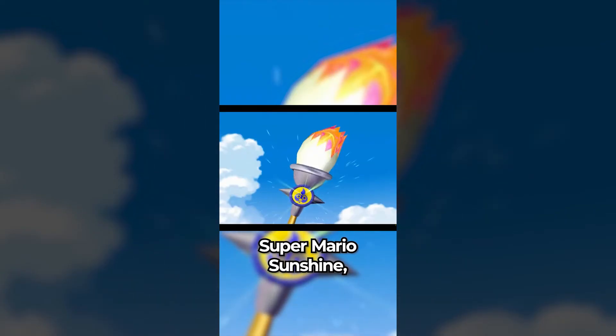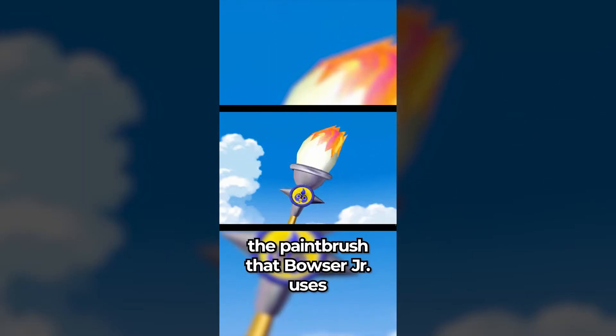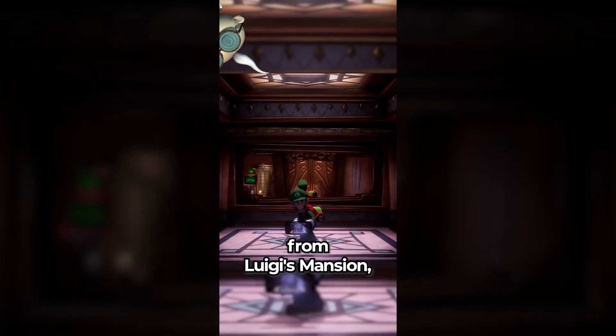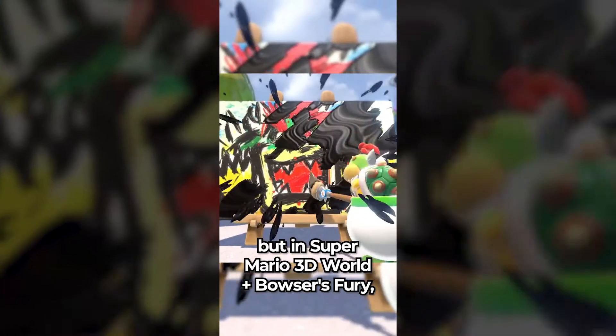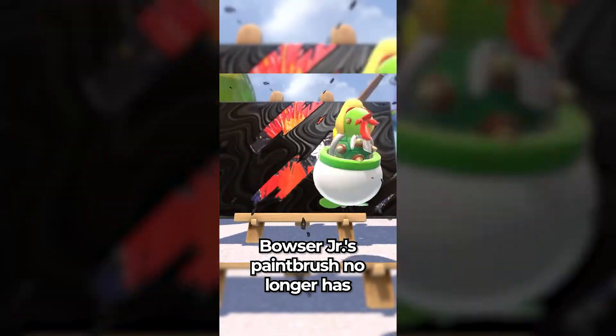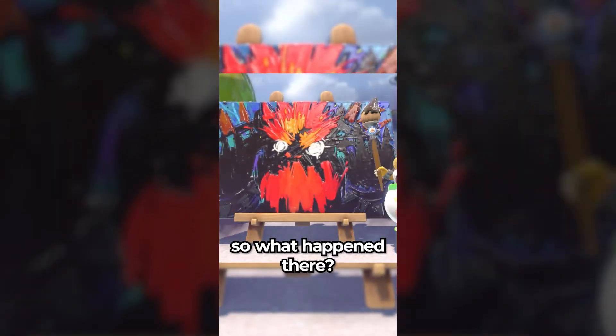Did you know that in Super Mario Sunshine, the paintbrush that Bowser Jr. uses was made by Professor E. Gadd from Luigi's Mansion, who also made the Poltergust and FLUDD? But in Super Mario 3D World plus Bowser's Fury, Bowser Jr.'s paintbrush no longer has the E. Gadd logo — so what happened there?